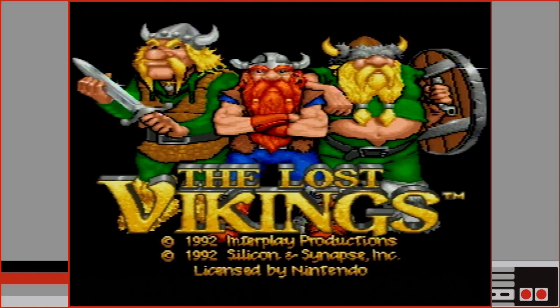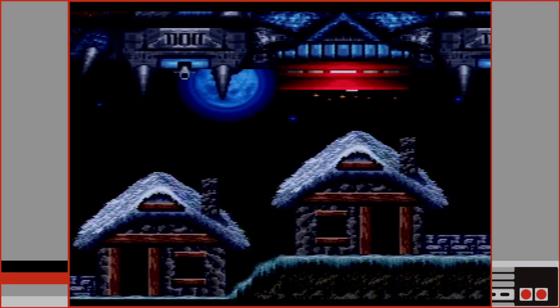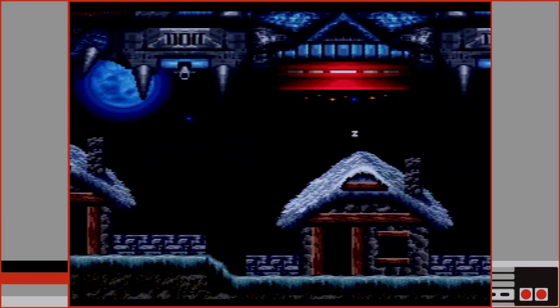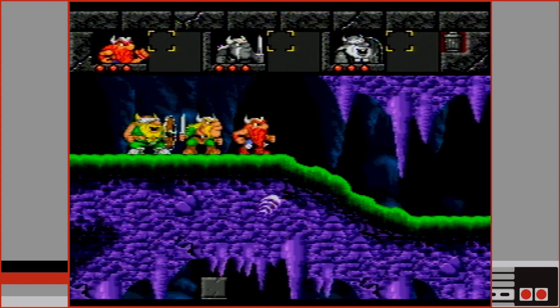The Lost Vikings is a puzzle platformer where the player controls three Vikings that have been abducted by aliens and are trying to find their way home. To explain the game mechanics and some of the unfairness, we are going to take a close look at the cavern stage. The first thing we encounter is a snail enemy.